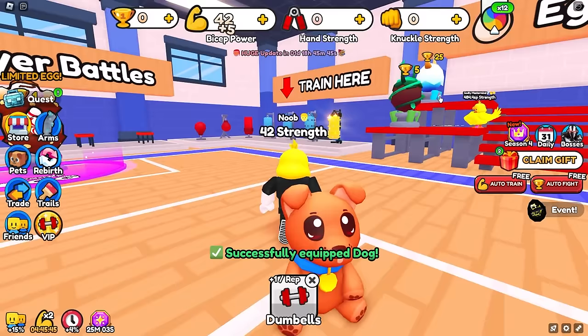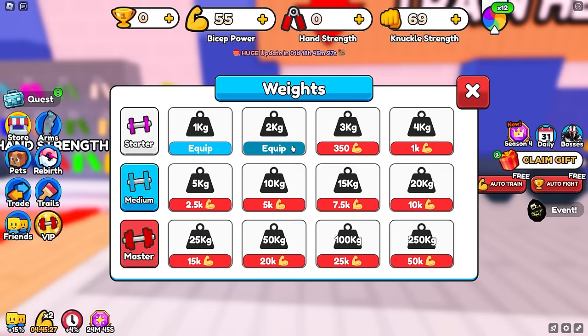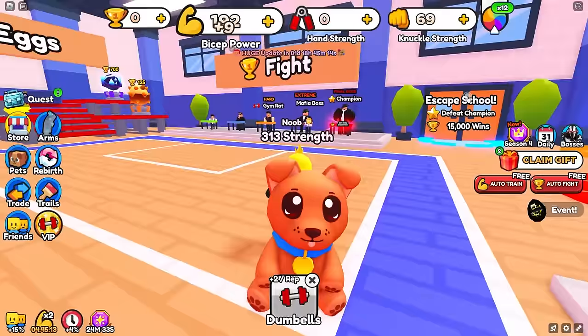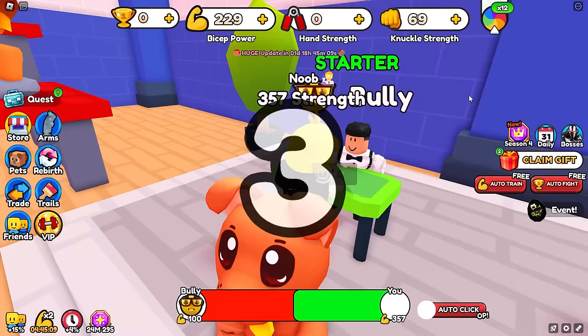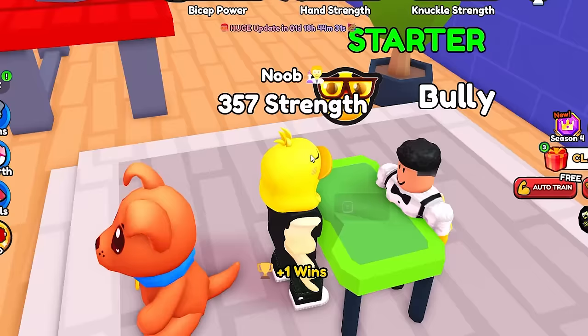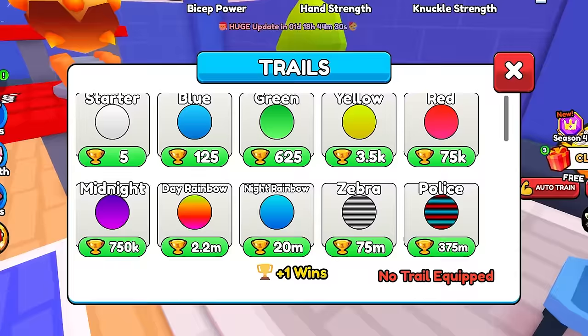We can go ahead and open all of our rust crates — oh, 20% bone arm, not bad at all. Now we're getting 5x. I always forget which is the best thing to gain strength; I think it's the biceps. If you get the max biceps, it's better than the punching bags. And I think you only need like 5 wins to get one of the first trails, which is like a plus 100% boost. With 5 wins in the bag, we can get the starter, which already doubles our strength.